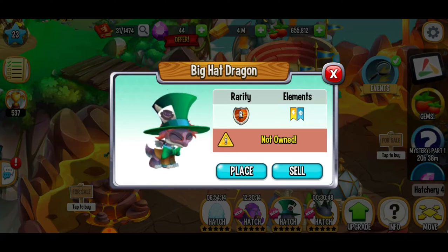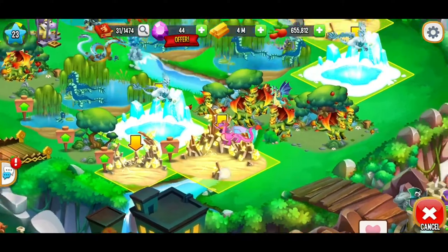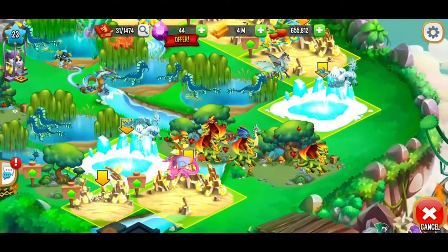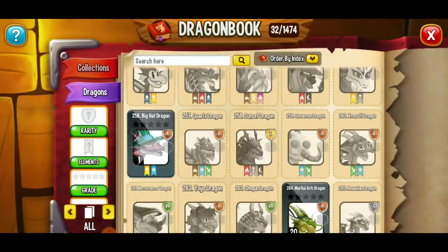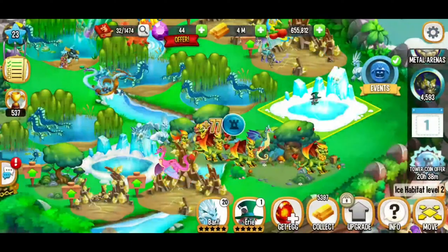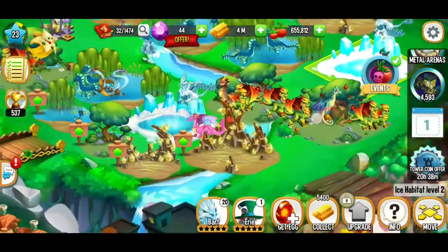Here we just got the big hat dragon, and we're going to go ahead and place this electric dragon. It's an electric and ice dragon, so I'm going to place it on an ice habitat. That looks pretty good. But that's not the dragon we're looking for — the element we need was metal and grass.